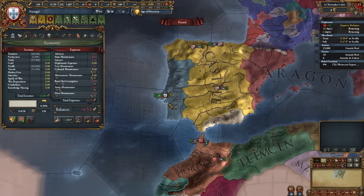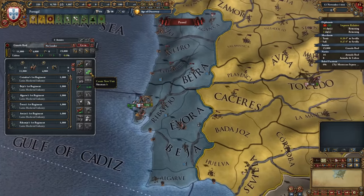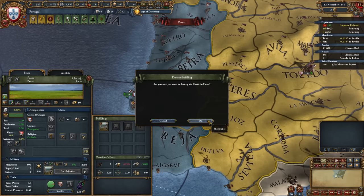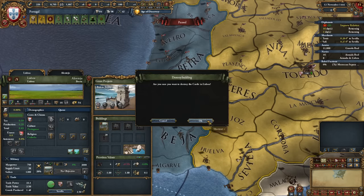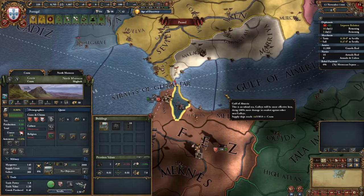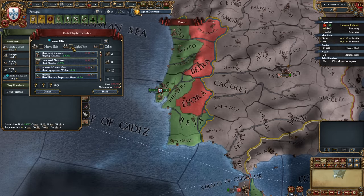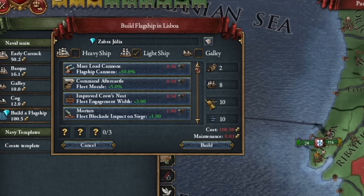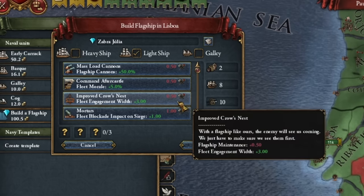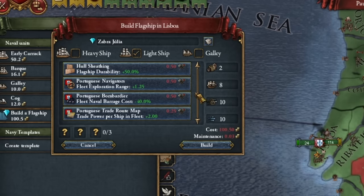We lower our army maintenance since we won't be waging wars. From our entire army we discard the cavalry because it's simply too expensive and unnecessary. We demolish the fortresses we have in Europe as they are also not needed at all. We keep the fortress in Africa. When it comes to our flagship, we start its construction immediately, and it will be a lightship not a heavy one, because light ships are significantly faster. This will allow us to explore the world faster, and as Portugal, especially for the exodus strategy, this is what we need to focus on.